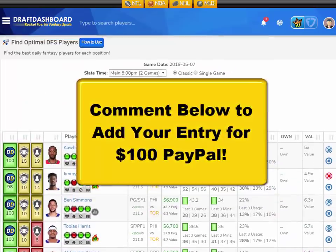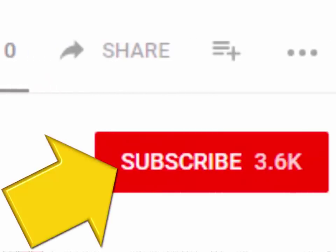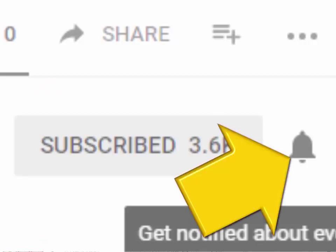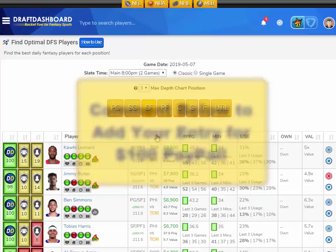Before I continue with the picks, we added a new contest for everyone watching. If you want to enter the drawing for $100 PayPal, all you need to do is like this video, hit that subscribe button, and make a quick comment below. We'll reply to a random comment and let you know that you won, then send you $100 PayPal. We pick a new winner every Saturday and announce them in our video.